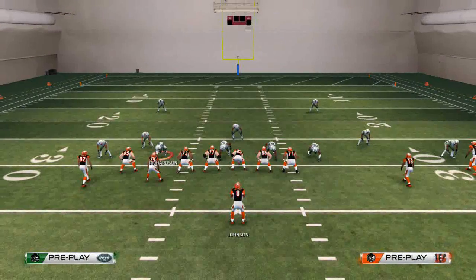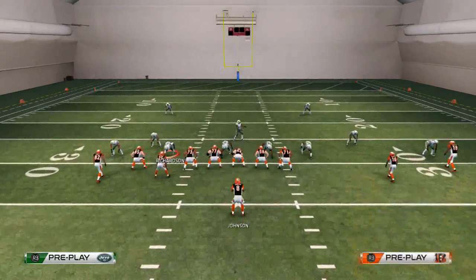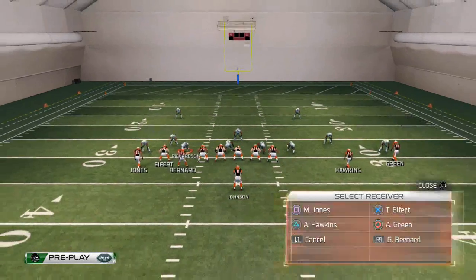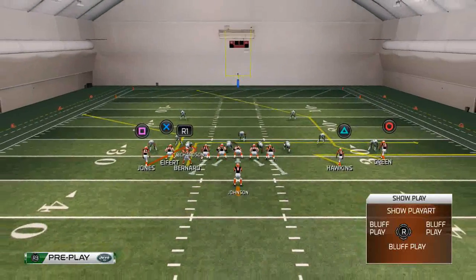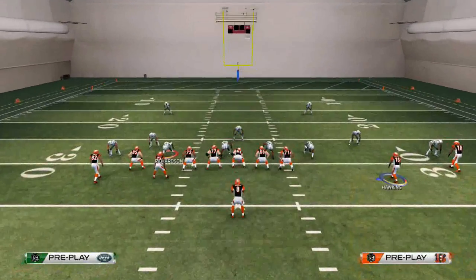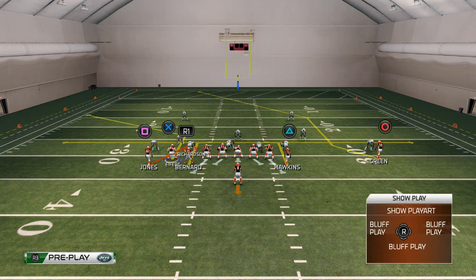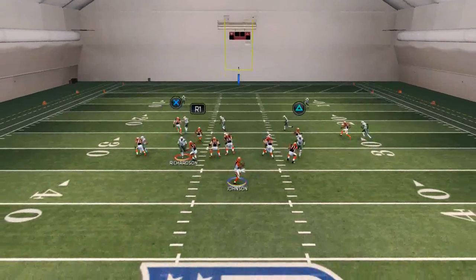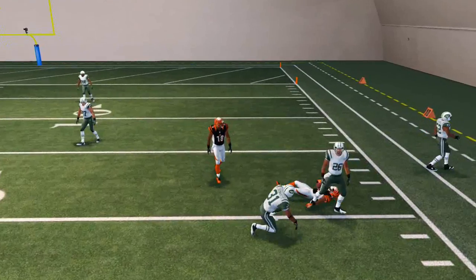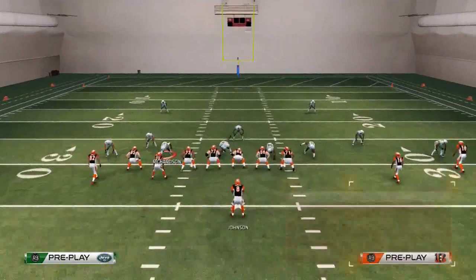Another thing we like to do to beat man coverage is use our tight ends, because tight ends are unbumpable in Madden 25. We put them on basic routes, and when a tight end is unbumpable they'll beat almost any man coverage in the game. We take our tight end — in this case Giovanni Bernard — lining up as the tight end, put him on an in-route, then motion Val Hawkins over and put him on an in-route as well. This creates a concept called mesh — both routes get those unbumpable inside positions, cross up the defenders, and do a very good job at beating man coverage.